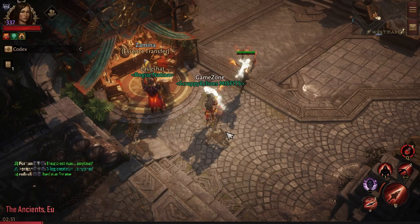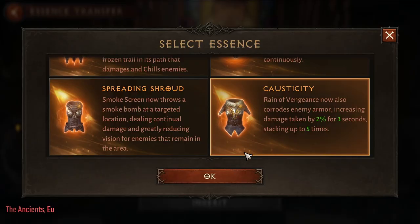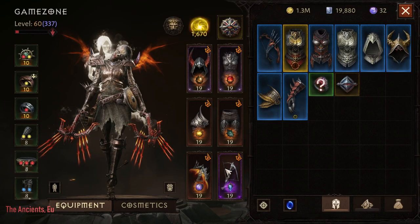Hey guys, welcome to my channel, this is Game Zone. In this video I will be testing out a new legendary set piece for Demon Hunter that just came out with the patch. It is specifically for the Reign of Vengeance skill, and what it does is corrode enemy armor, increasing damage taken by 2% for three seconds, stacking up to 5%.